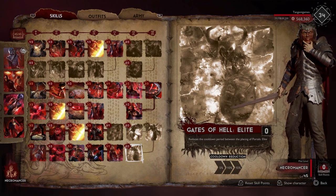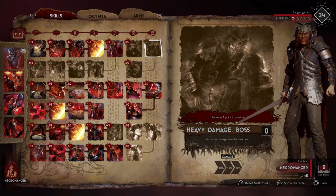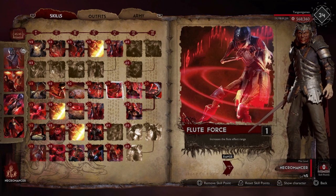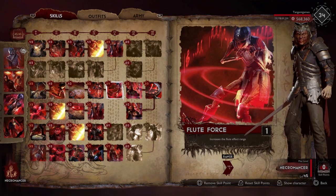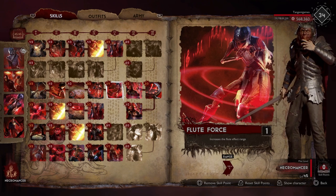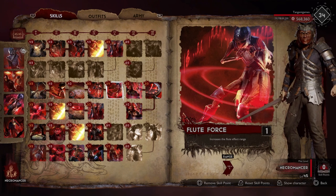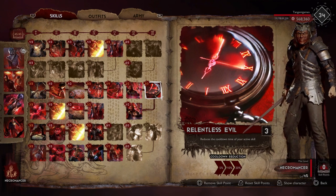Notice that Gates of Hell Basic, Gates of Hell Elite, Heavy Damage Elite, Heavy Damage Basic, and Heavy Damage Boss are all missing from this build — you don't even need them at all. Now in the past I have been harsh on Flute Force, but I actually really like it. I still believe you can save a talent point with more careful placement of your skeleton flottest, but there is something to be said about the extra range. The flottest can be used just as well as a trap or a lure to separate survivors as it is to get a bonus to your units. Combined with Relentless Evil, you can place it incredibly aggressively with a 59-second cooldown.